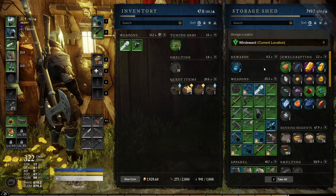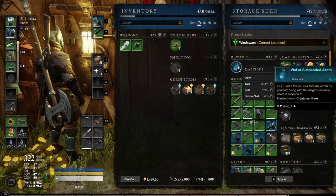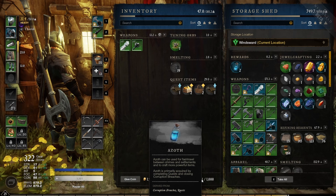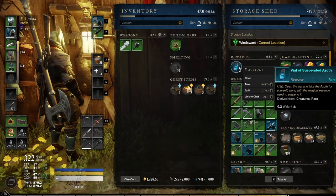When you receive vials of suspended azoth as a reward, do not open these bottles. Keep them for endgame crafting — you only have a 1,000 azoth cap on your character, so it's a waste to open them now. Save these bottles for when you want to craft endgame gear.